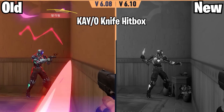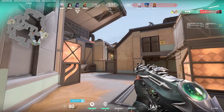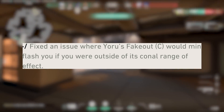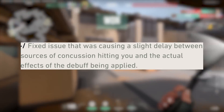The hitbox on KAY/O's knife has been improved, so shooting the handle of the knife will now more consistently destroy it. We also got two really good bug fixes this week. Firstly the devs fixed a bug where Yoru's clone would flash players outside of its range, and the second bug was a slight delay from sources of concussion that has now been fixed as well.